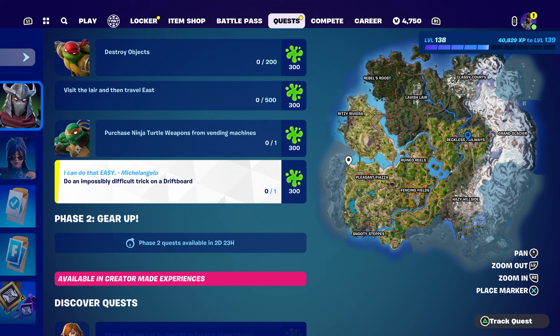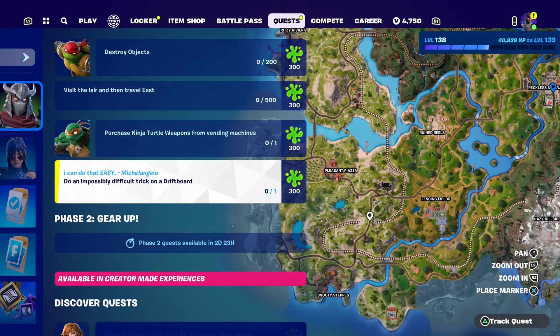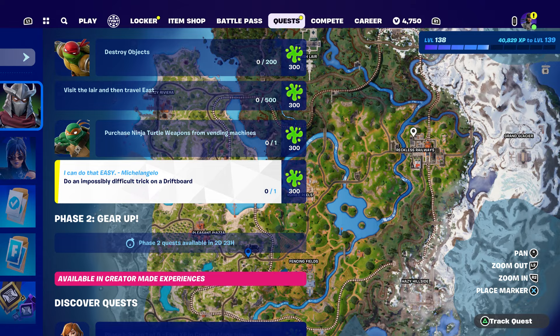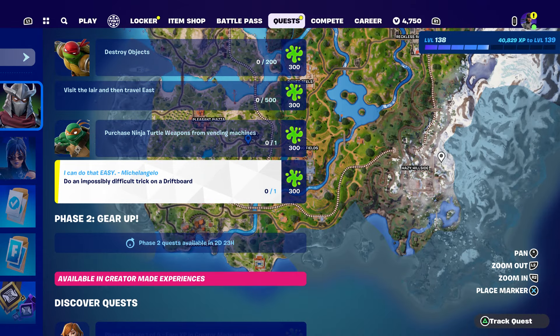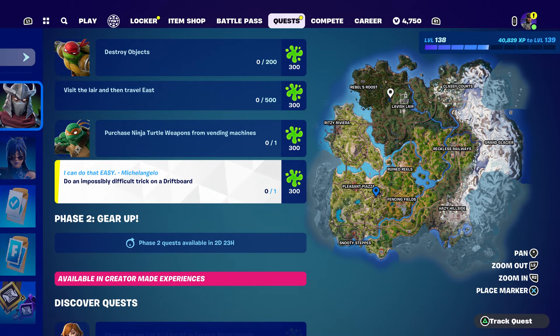Do an impossible difficulty trick on a Driftboard. The Driftboard is a new item - it's like a little ice skating skateboard thing. They usually spawn near the Teenage Mutant Ninja Turtle area, or you could go to Reckless Island or Hillside. Try going to Hillside or the lair location.